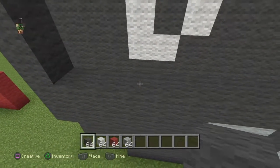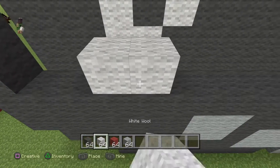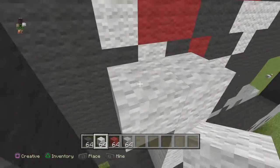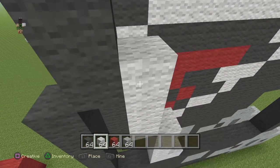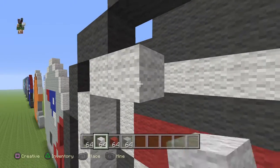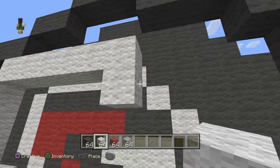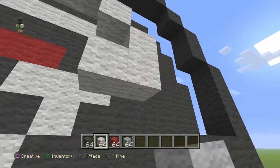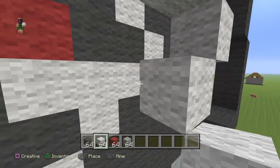Come over to the right, make sure it's like two in like that. Then get your white wool and build two like that, then build three going up: one, two, three. Come over here and build three going up again: one, two, three. Then come over here, build one like that, and build six: one, two, three, four, five, six, going down, then another one, then another one going down.